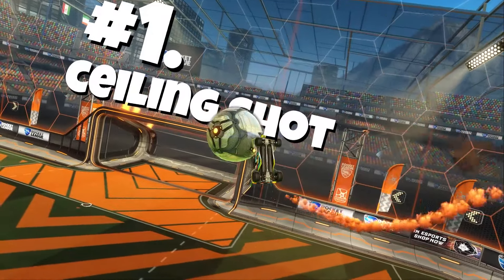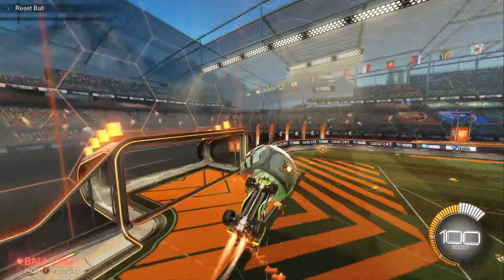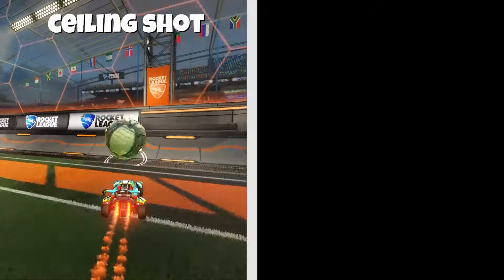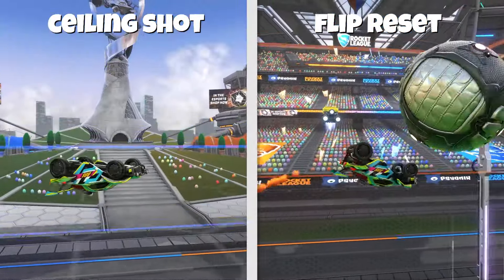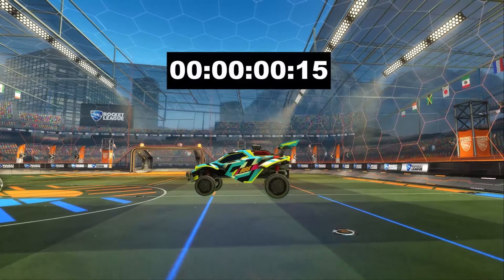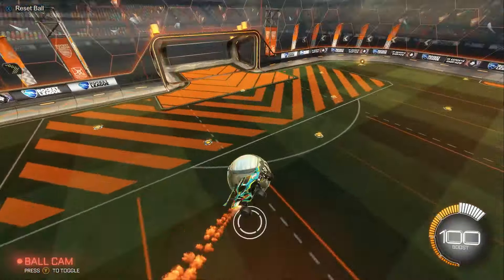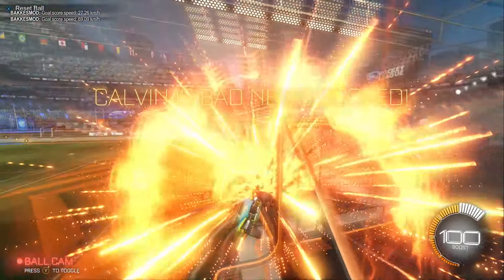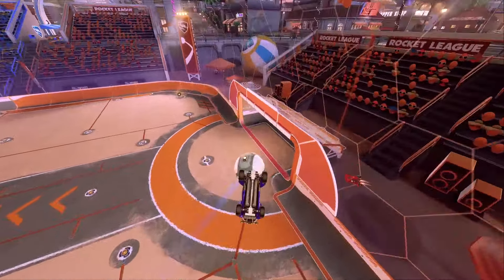The first mechanic is the ceiling shot. A lot of people tend to overlook this mechanic compared to the flip reset because the flip reset is flashy — you're resetting your flip off the ball. But what a lot of people don't realize is that the ceiling shot and the flip reset allow you to do basically the same thing. In both shots, you're aiming to get that coveted infinite flip timer, where you can override the usual one second you have to flip after your first jump. This means you can do pretty much anything and still have your flip to redirect the ball exactly the way you want. And the best part is the ceiling shot is very easy to learn and honestly more effective than the flip reset.